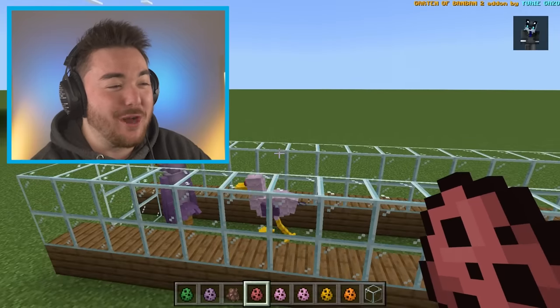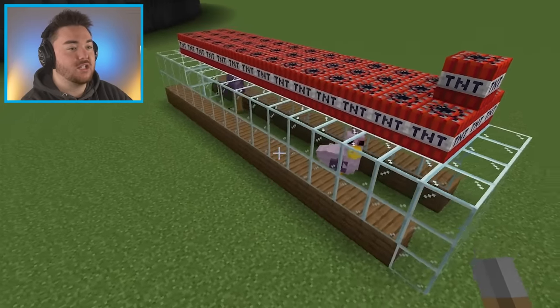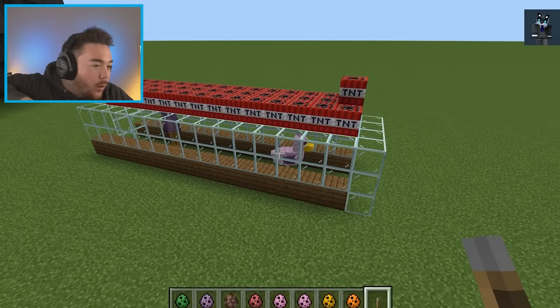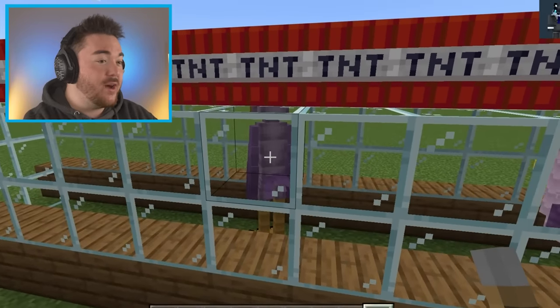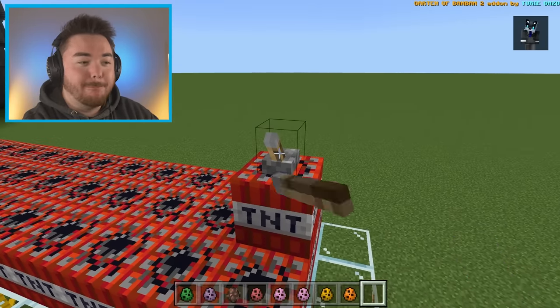Now maybe we should just summon TNT over the top of this and see which one survives. If you had to make a guess of which one was actually going to survive, make your guess now. I'm thinking maybe it's the regular Epilabird because it's lower to the ground, away from the TNT. But I don't know if the reincarnated one has more health. Let's decide this right now — boom.